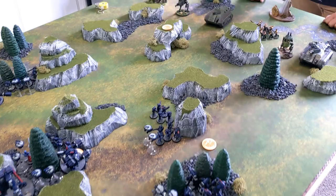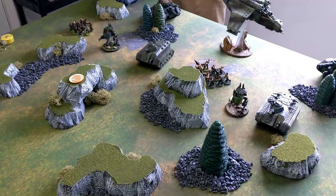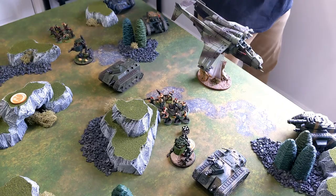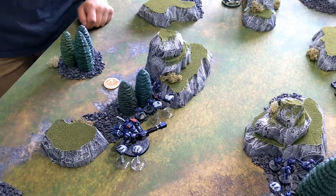We rolled off to see who goes first. Austin rolled a two and I rolled a five, so I get to choose and I will definitely go first. Austin spends two command points on Preliminary Bombardment — he's going to roll a D6 for each of my units, and on a six they take D3 mortal wounds.